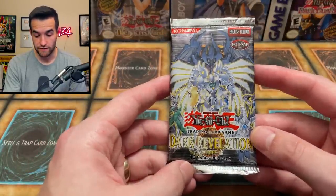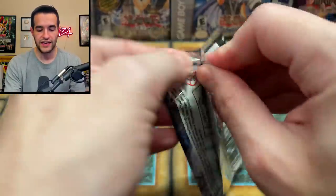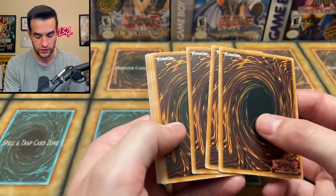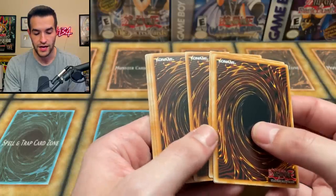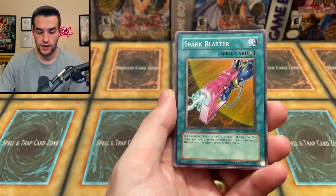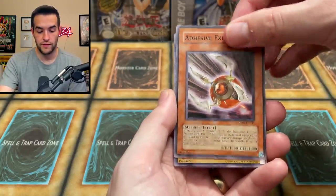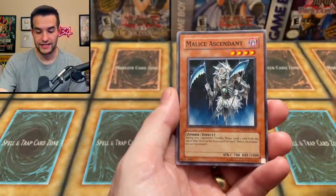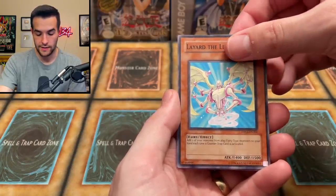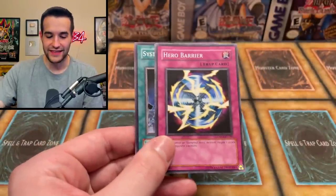The final pack of the opening — Dark Revelation Volume 4. This is the Dark Revelation that they mastered: they put secret rares in here and made it awesome. We could get D.D. Assailant which is a huge card, and there are a lot of very expensive cards even in common out of here. There are 12 cards so let's do four. We have Shattered Axe, Forces of Darkness, Spark Blaster, Hero Flash — we pulled this in Ultimate the other day, that was cool. Avalanching Aussa, Adhesive Explosive, Psychroid. The Malice Ascendant, Rottweiler — very nice. Liard the Liberator, System Down, and Hero Barrier. Nothing huge in the DR04 pack.